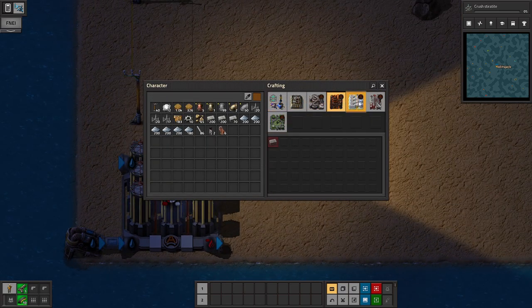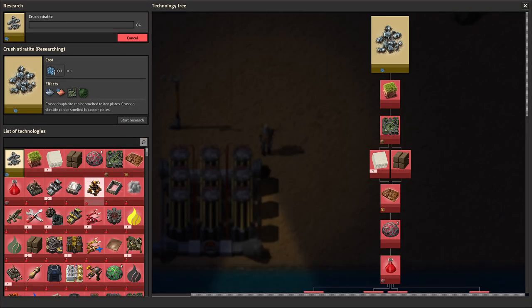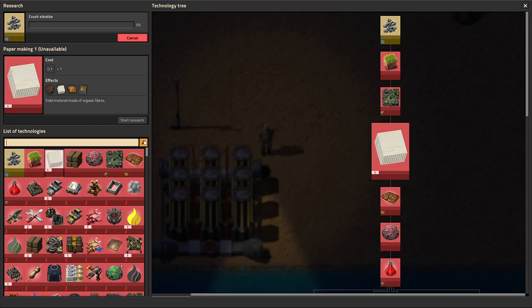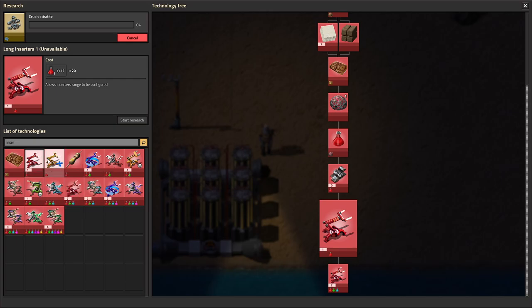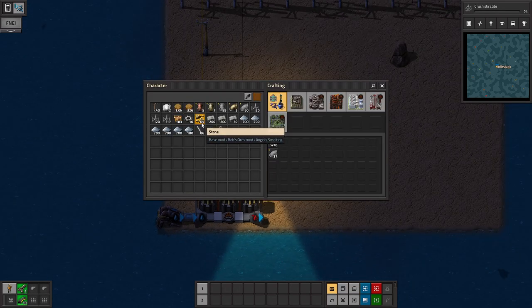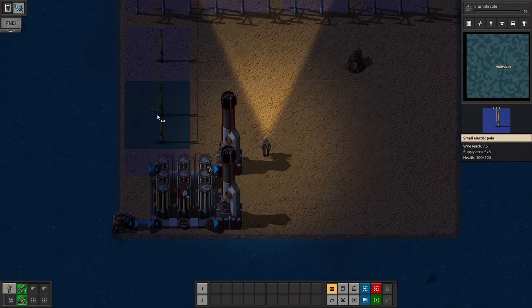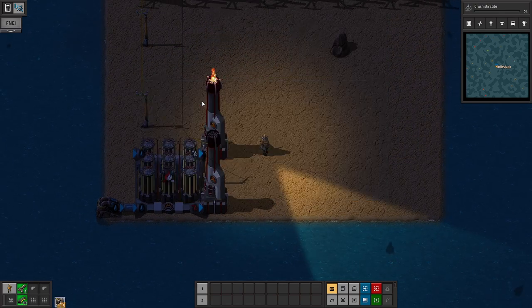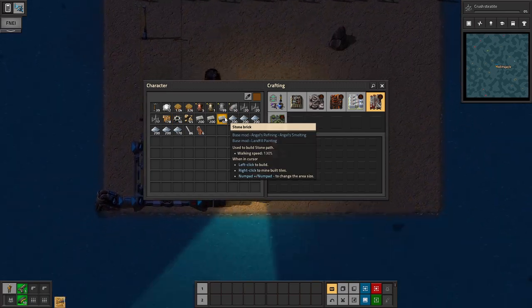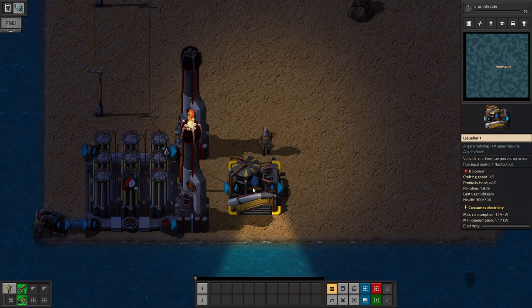We are cooking with gas, as they say. Do we even have inserters right now? I don't think so. When do we get inserters? We need near inserters. We need one of these. Oh, we need mineralized water.